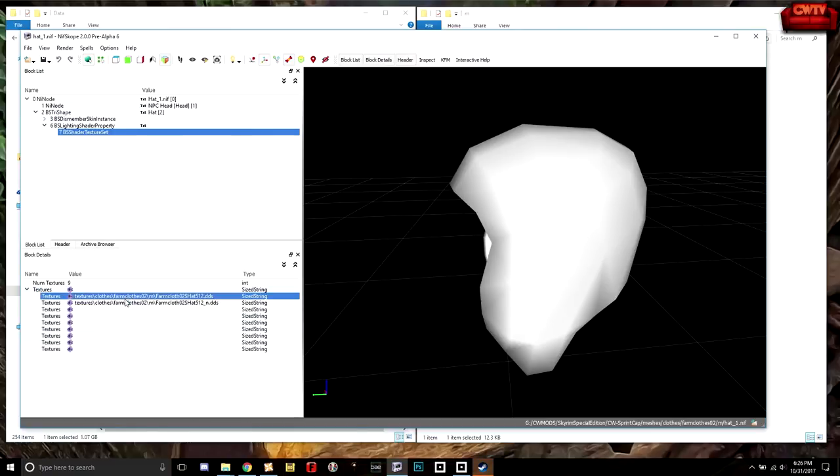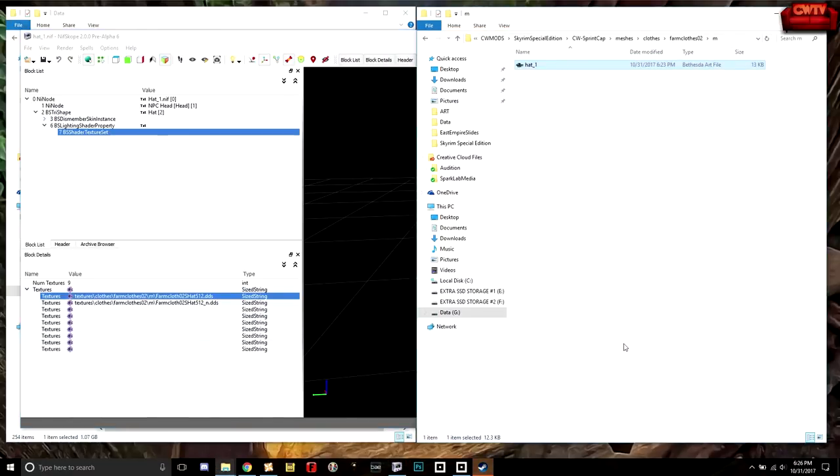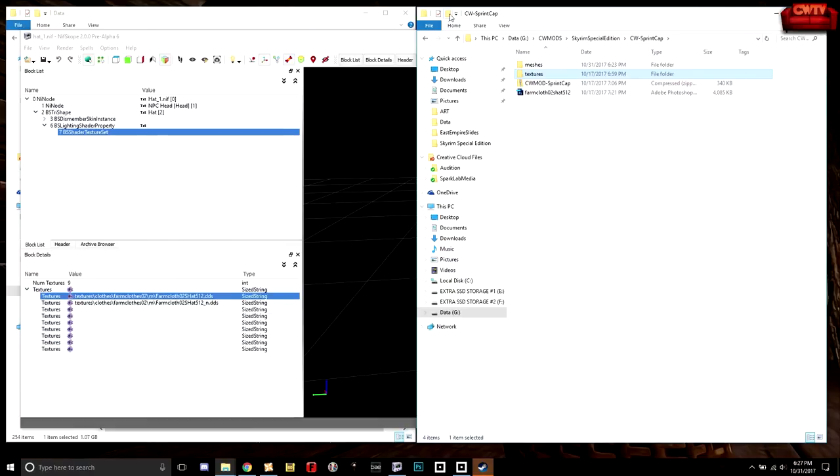What we need to do is make sure we've created a cap that uses a single unique texture. If we look at our Sprint Cap, because we were creating a replacer, our file path was exactly the same as the file path in vanilla Skyrim — we were overriding it. But now we want something completely unique. So I've created a directory called CWmods. I'm going to create a new folder and call it CWmods, then take my mesh folder and drop it in there, and my texture folder and drop it in there.